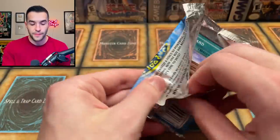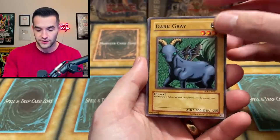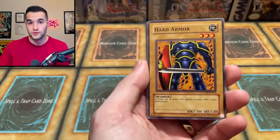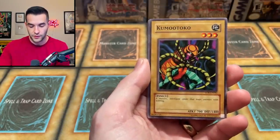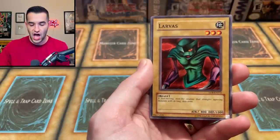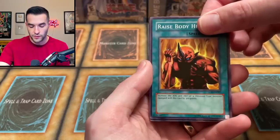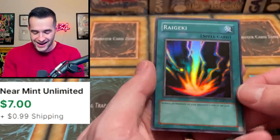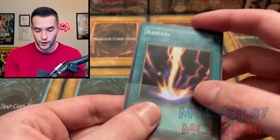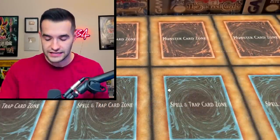Legend of Blue Eyes time, then we move on to Master Collection 2. These were about a thousand bucks combined, so they're very expensive. We have Dark Gray, Turtle Tiger, Hard Armor, Kumutoko, Wasteland, Larvas, Basic Insecto, Raise Body Heat — and our final card from Master Collection 1. Will it be a foil? We have a Raigeki! That is one of my favorite cards from Legend of Blue Eyes — I always wanted this card when I was young. An EN version! We are four for six on Master Collection 1. That is insane!